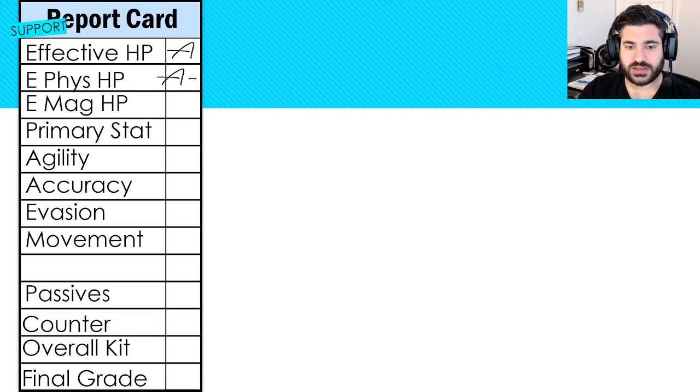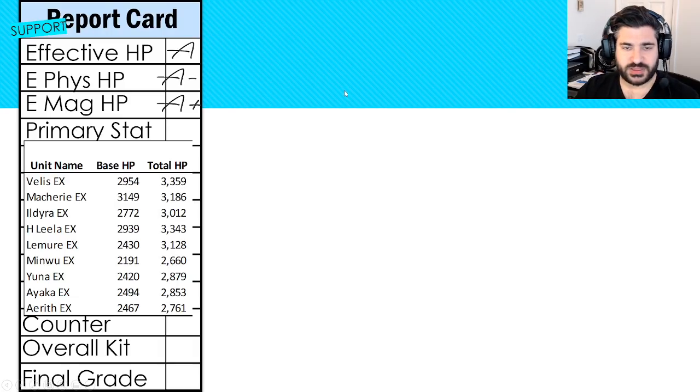He's got survivability we'll get into soon. From a physical perspective for incoming damage it's an A minus — slightly worse because he has more innate spirit than defense, with the minus 15% to strike being the real negative. Magic HP is an A plus. From a base HP perspective he is on the higher side at 2954. Any HP-up from vision cards or truststones scales off base HP, so being relatively high compared to other supports is a good thing. His total HP ends up about tied with Halloween Lila.